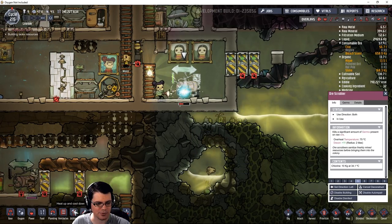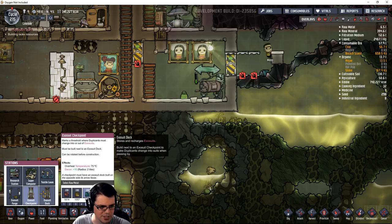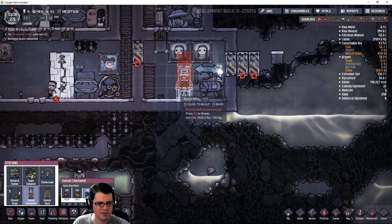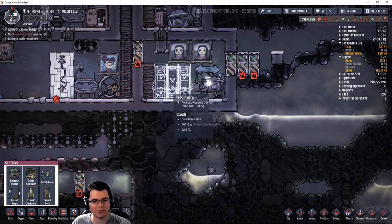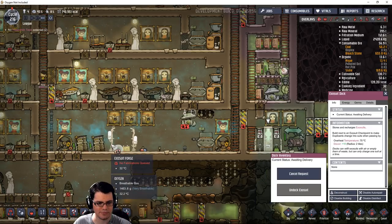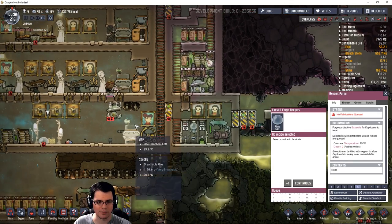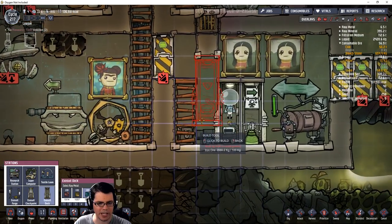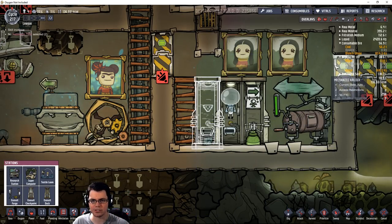These exosuit and exosuit dock setups are a little weird. Beyond this point you're going to want to be in a suit — if you build this, they absolutely have to be inside one. I'll cover all the bases and figure out which dock I don't need. The suit went to the right, so I didn't need the one on the left. I should be able to have two exosuit docks here with two separate suits, so now anybody can go out there.